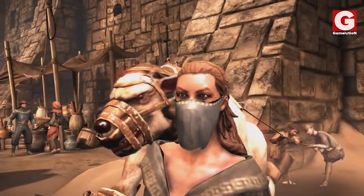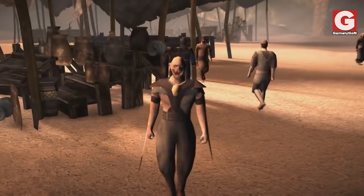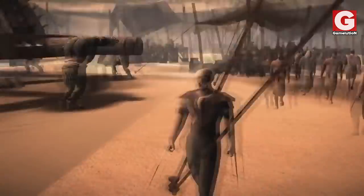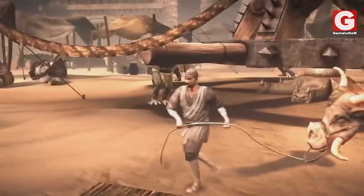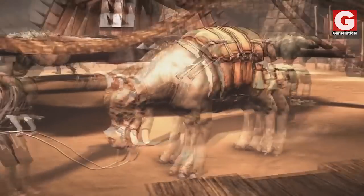Looking at the people too, they're wearing robes, headscarves and even turbans. The only thing that reminds you of the fact that you're in Outworld are the Tarkatan warriors that walk around with their blades extended. Another interesting thing you can see in the background is this huge animal that looks like a bull on steroids, whose owner seems to have a hard time trying to get it to move.